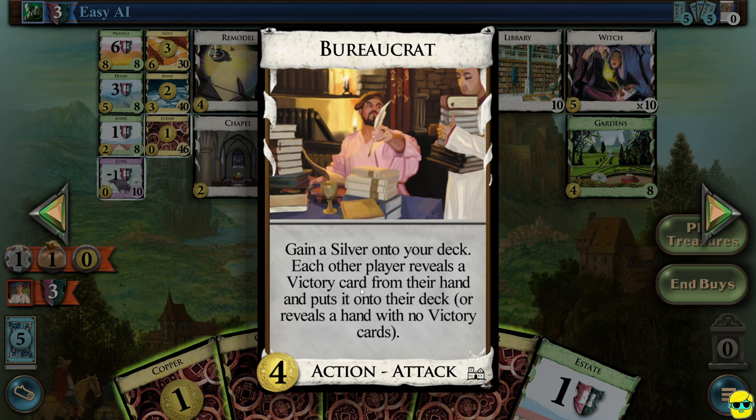Bureaucrat costs four — you gain a silver onto your deck, so you get a silver card from the treasure reserve and put it on top of your deck. Each other player reveals a victory card from their hand and puts it onto their deck, or reveals a hand with no victory cards. This is an attack card too — it works like a bureaucrat. It slows them down: if they have an estate, they have to put it on top, draw it next turn, and it slows them down again. And you get to draw a silver at the start of your next turn guaranteed.